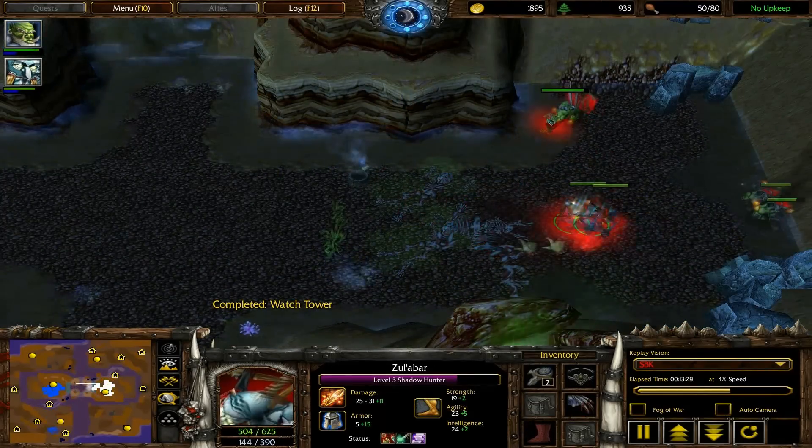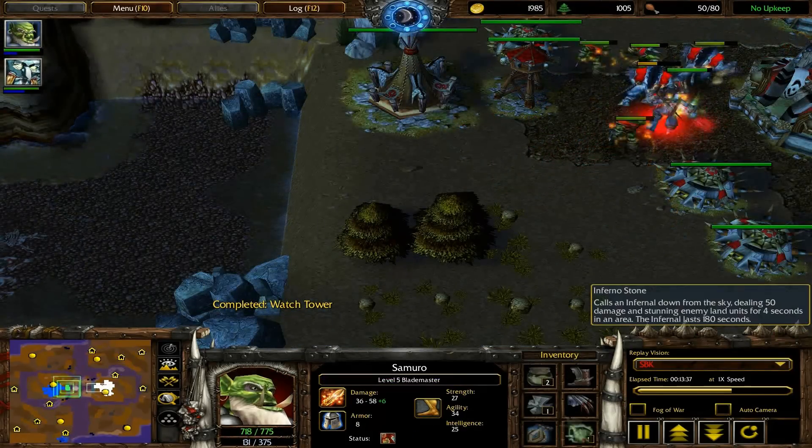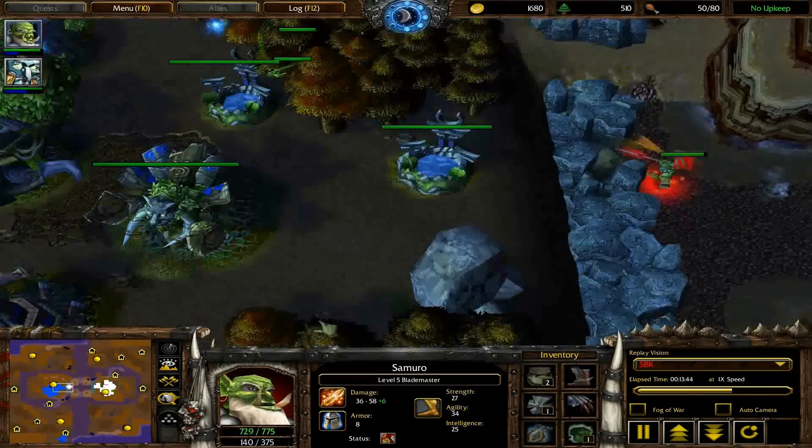You really have to micro your units correctly. The Blademaster wasn't even going to creep this, and look what I got — I got an Infernal Stone! Whoever is going to creep this camp is going to be ahead in the game. They're going to have an inside track when it matters.